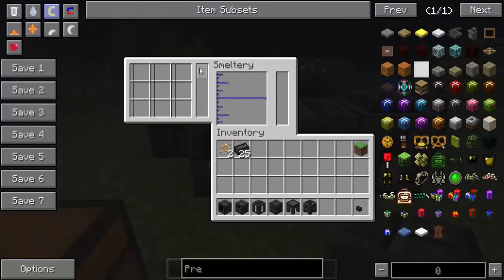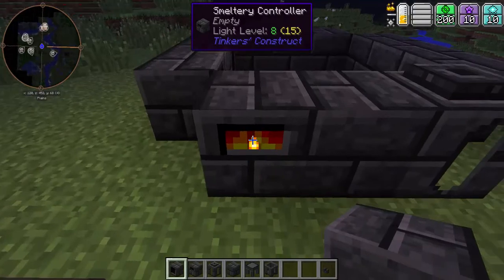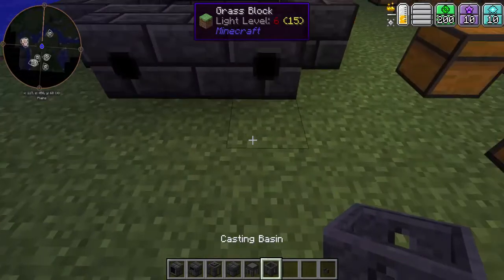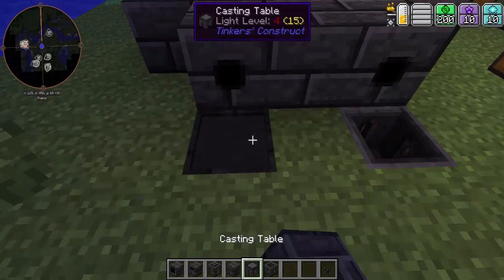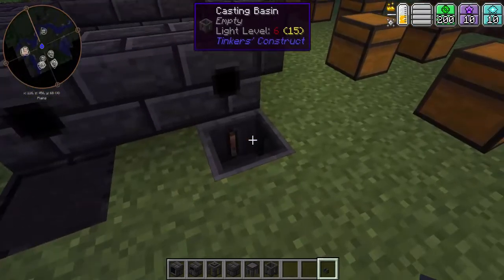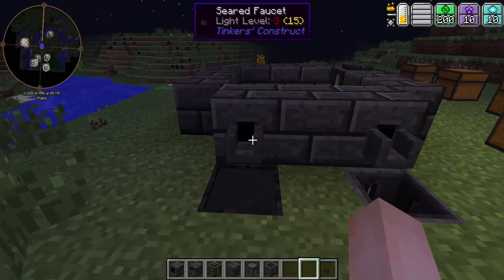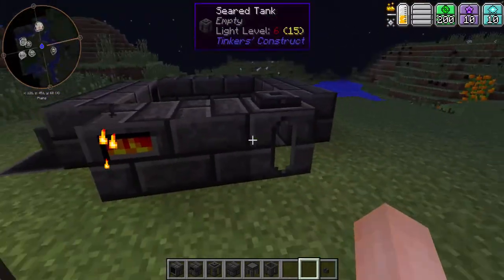Now you can see that the smeltery is good — you know it's working when it lights up and looks like it's smelting. To actually extract the ores, the casting basin makes it into ore blocks. What you're going to want to do is place these down on a layer below and put the faucets there. Right-click the faucets and liquid will come out.